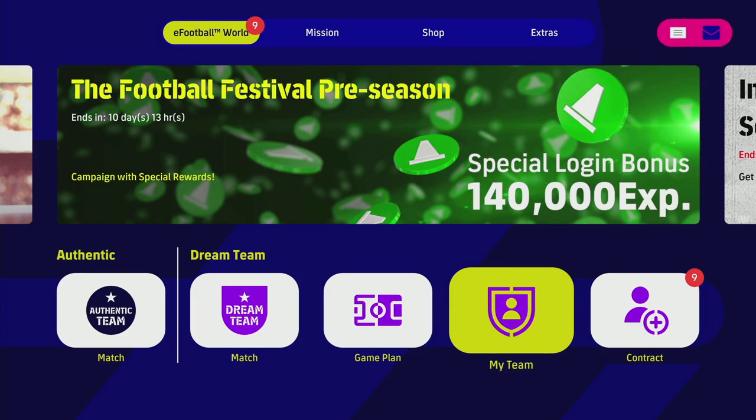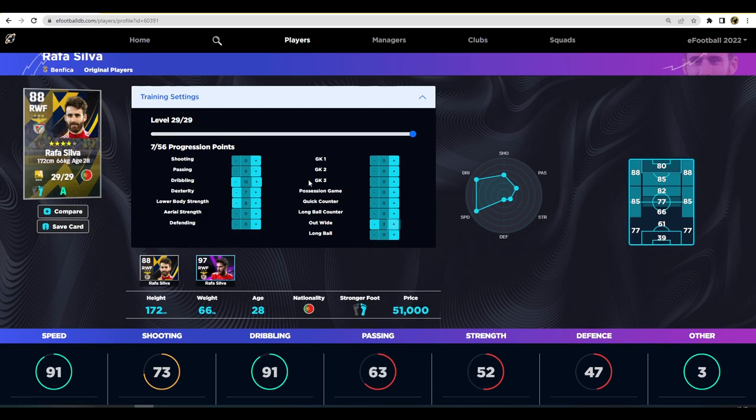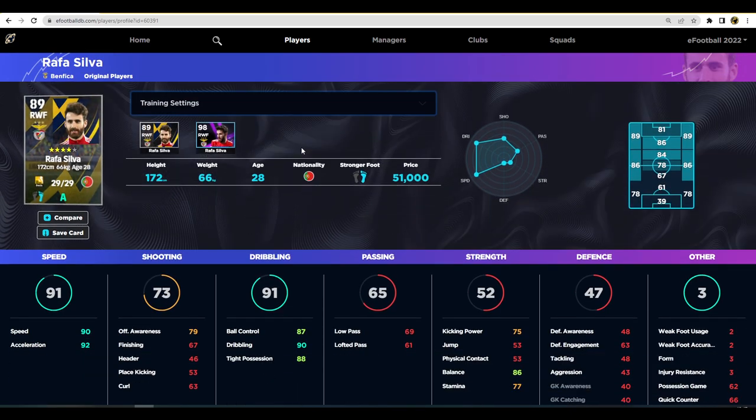Rafa Silva is unbelievable — his stats go up a massive amount when maxed out on efootball DB. You can get Dribbling up to 88-90, Speed to 90, Acceleration to 90, and still have a couple of points left. We'll put three into Out Wide, three into Passing, and use the rest on Dexterity to get his balance up — giving you an 89-rated A-form player for 51,000 GP.